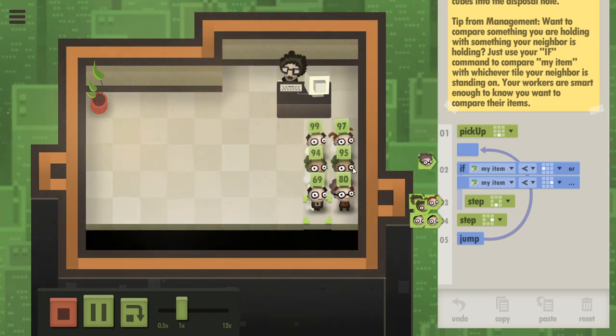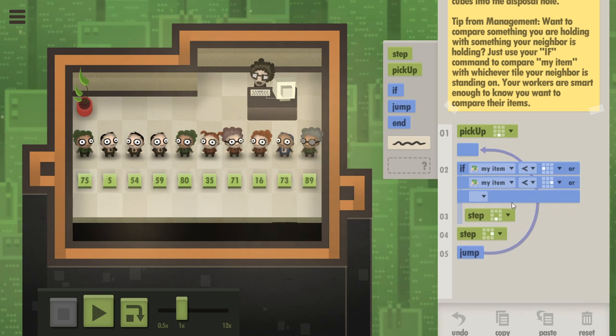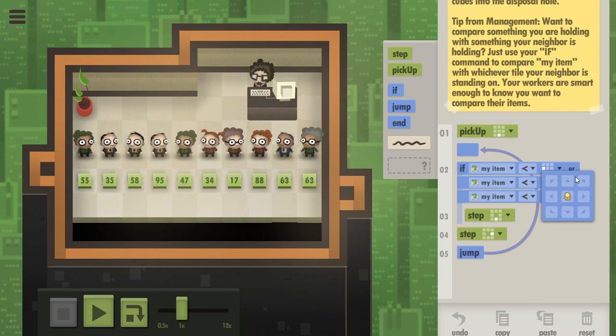She's next to the 99, but she can't step down because there's a 95 here. And this person can't step down because she doesn't see that there's a 97 above her. And so then we get stuck. So here we can use a trick, which is one of my favorite tricks: increasingly ridiculous, long if statements.